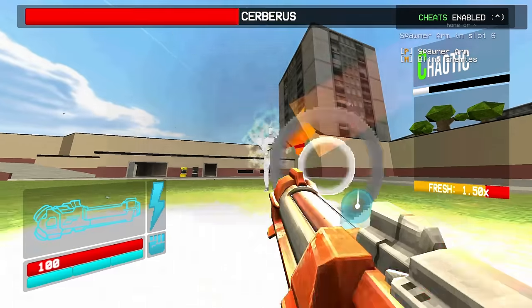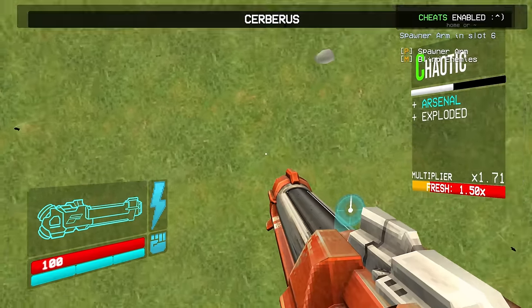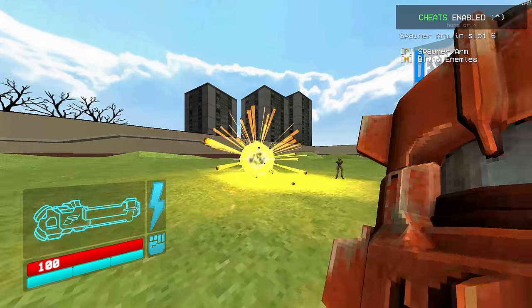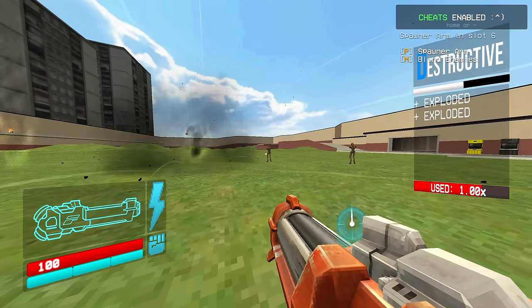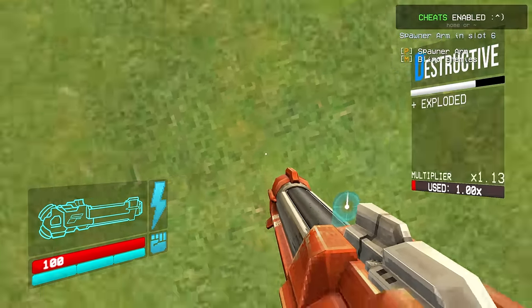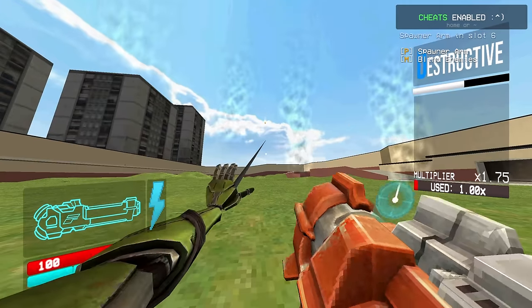Now, remember the weapon I said was really useful but didn't do much damage at all? It's about time I mentioned it. In truth, the rocket launcher is a mid weapon — it does pretty alright damage, but it fills no niche and the bullets are very slow.